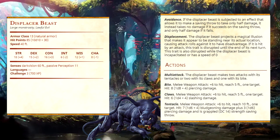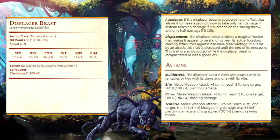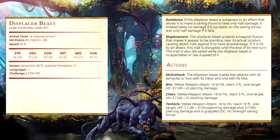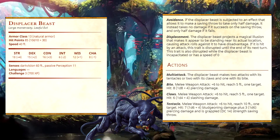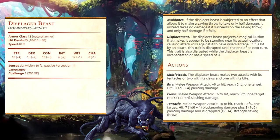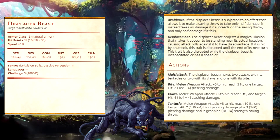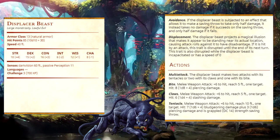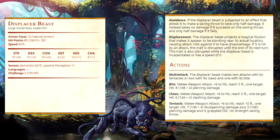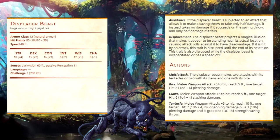For actions in the 5e stat block, I'm changing the multi-attack so it can make two attacks with its tentacles, or two with its claws and one with its bite. The tentacles have a +6 to hit, 10-foot reach, and deal 1d6+4 bludgeoning and 1d6 piercing damage — and if the target is Medium or smaller, they are grappled on a hit. The claws have a +6 to hit, 5-foot reach, and deal 1d8+4 piercing. The bite has a +6 to hit, 5-foot reach, and deals 1d4 slashing damage.